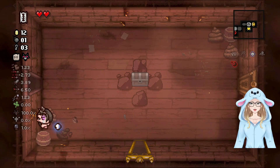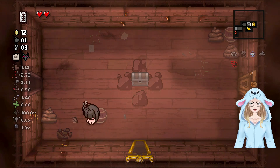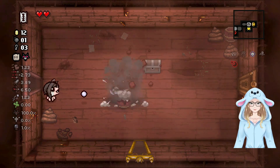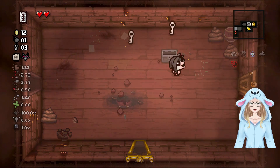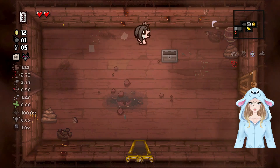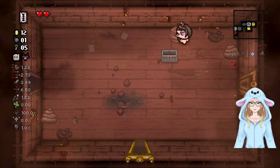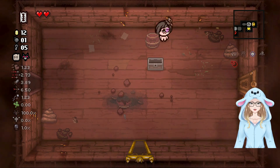We have a bomb so hopefully we can find a tinted rock for a soul heart, so I can start using a lot of Babylon, which would be kind of huge. Let's do that. The shop's there as well — maybe there's a soul heart in there. Would this be the secret room? Probably not, but let's give it a go anyway.